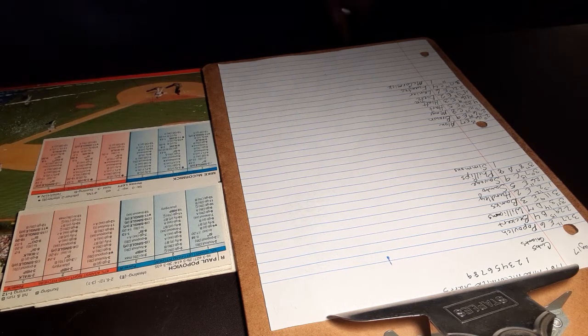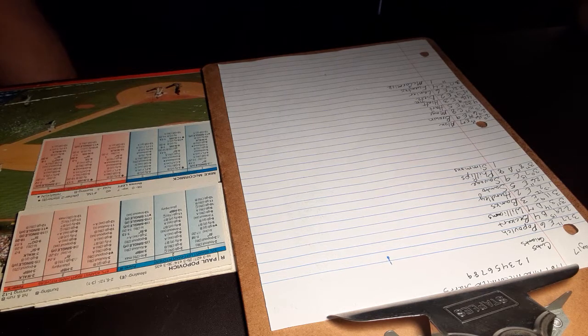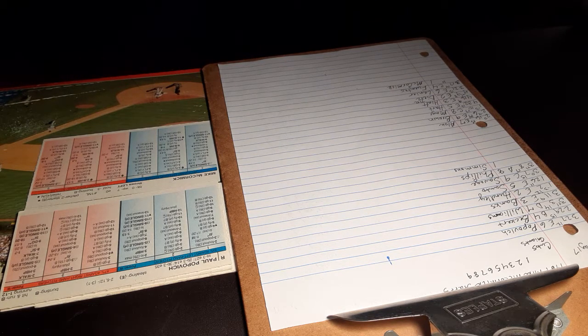Hello everyone, this is Tim from TribeFan879 and this is the fifth start of the 1967 Mike McCormick Cy Young Strat-O-Matic Advanced Start Replay. Today the Giants will be hosting the Chicago Cubs and today's pitching matchup facing Mike McCormick is Kurt Simmons. We'll go ahead and get started.